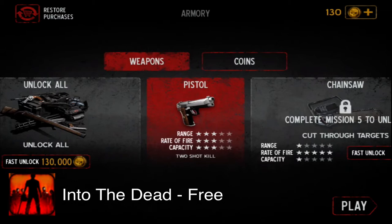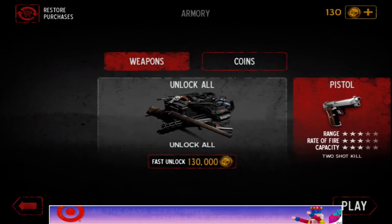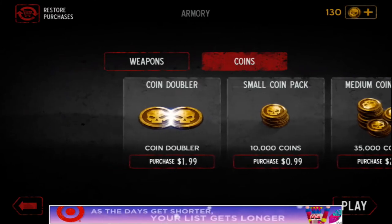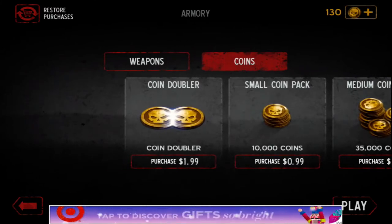Here you see we have a bunch of weapons that we can unlock by completing certain goals throughout the game. There are a few in-app purchases. These coins here help you buy that equipment quicker, and you will see ads down at the bottom because this is a free game.